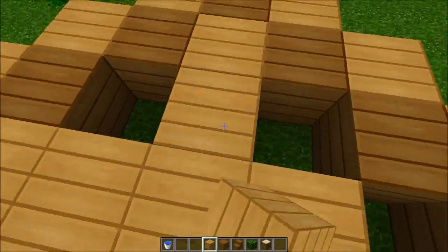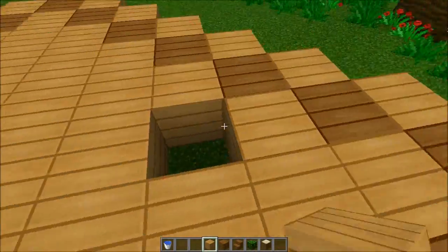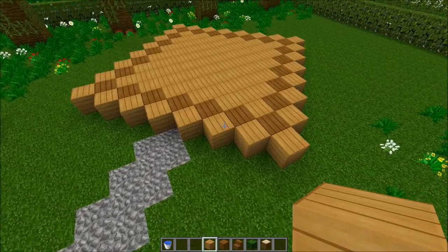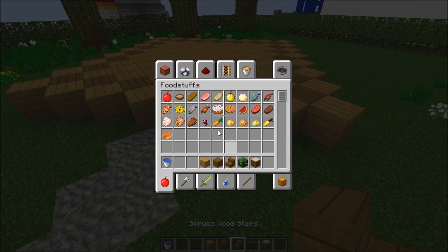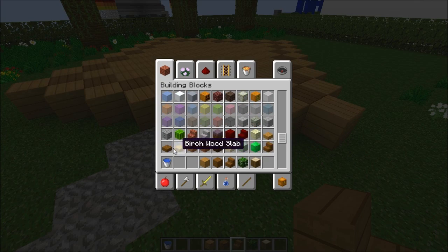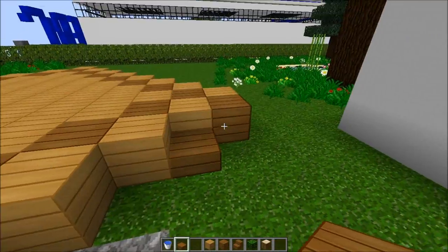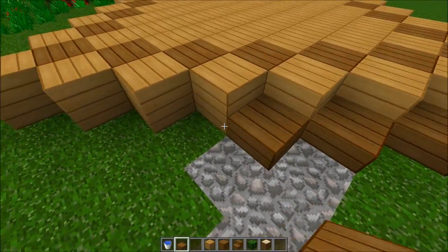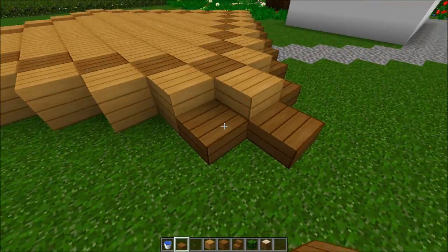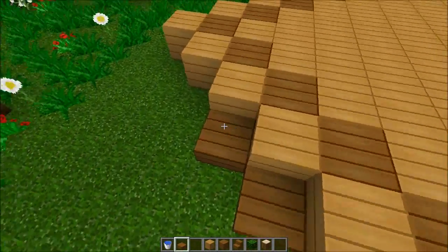Now we have a nice cool diamond shape. I need to cover these edges - I'm thinking of adding slabs, probably spruce slabs. You could break the corners - the pointy bits - if you don't like them, but I think they look nice. It's like a diamond shape.